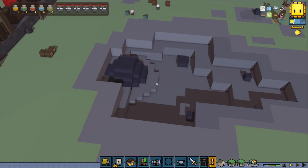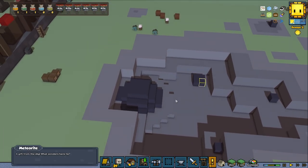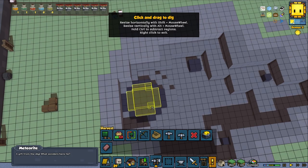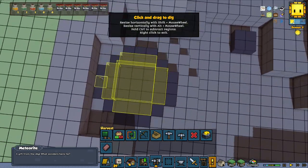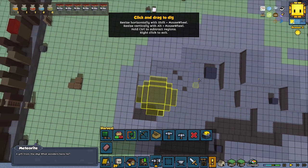Another thing suggested was to mine out the meteorite down here — it crashed down to the ground and that could be interesting. A gift from the sky, what wonders lie here. So I'm going to mine this one down, take a few steps down. There we go.